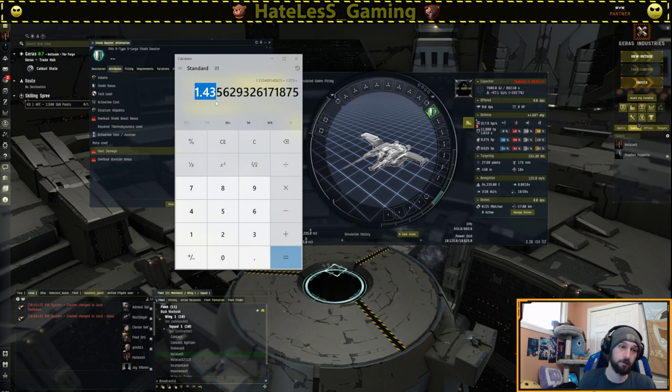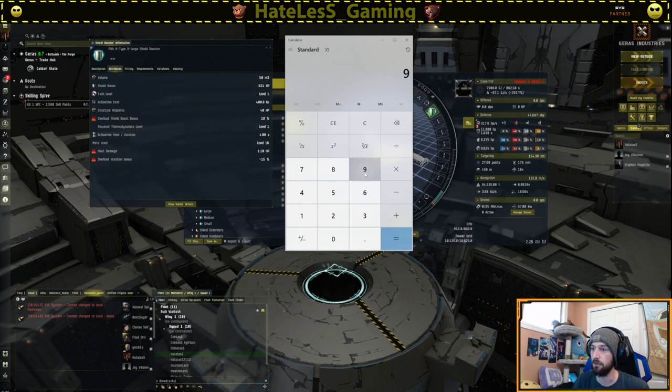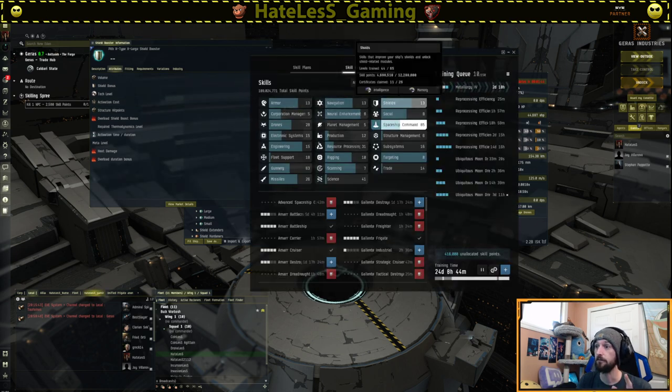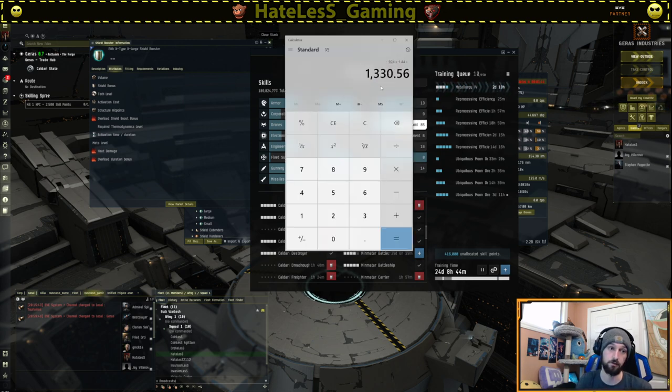So if we were to have five and his statement was true, we could math it like this. Our module here is 924 HP per cycle. We go 924 and then multiply that by 1.44 — we would get 1,330 HP per cycle. Now, if my theory was correct — and remember we're sciencing here, we're going to make a couple of predictions — his theory predicts the rep rate for this module with the Marauder skill to five will be 1,330 or 1,325 HP per cycle.